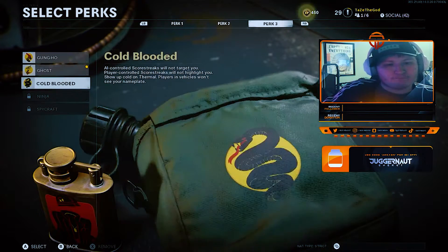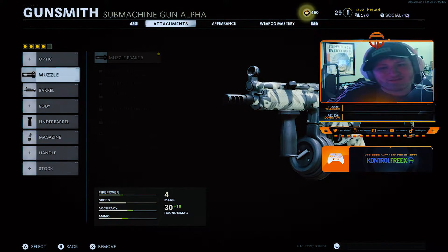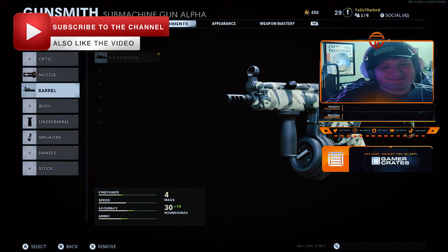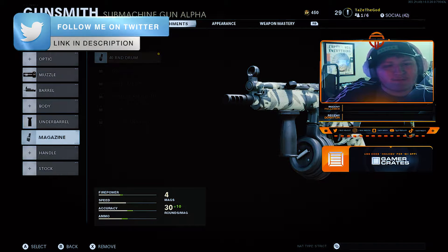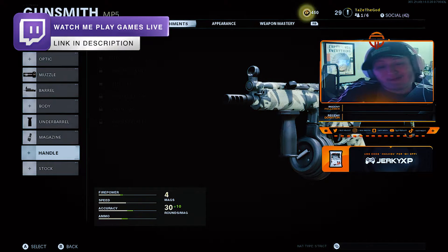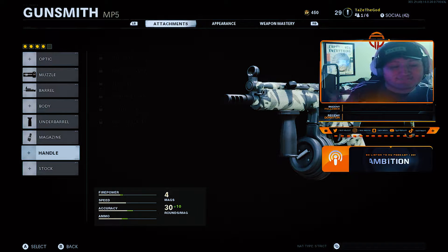Moving on, the next class is the MP5, and this is one you can actually build within the first 10 levels of the gun, which is really nice. I have the Muzzle Brake 9, the 9.5 Extended barrel, the foregrip for the underbarrel, and the 40-round drum magazine. I plan on eventually adding Tactical Stock and Speed Tape. As you can see, this is a pretty high-powered class with an insane fire rate, great speed, and solid ammo.